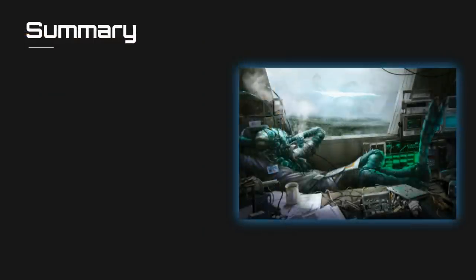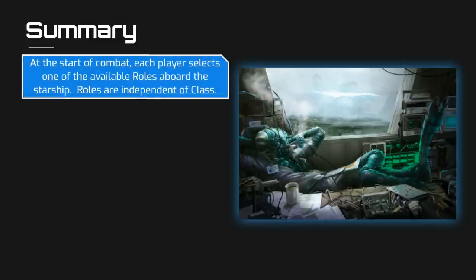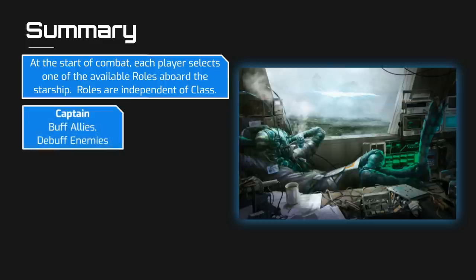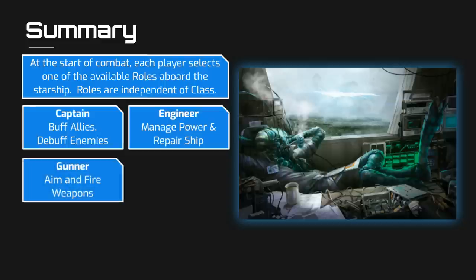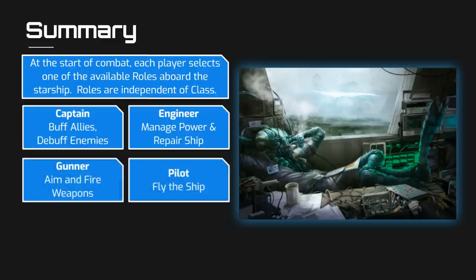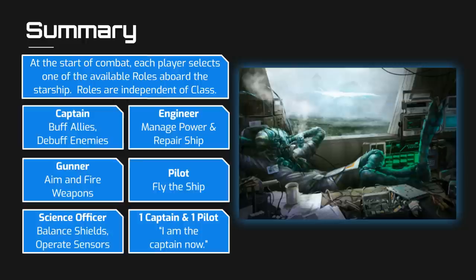In this video, we provided a brief overview of how starship combat unfolds. At the start of combat, each player must declare the role they will assume. Captains inspire crew and confuse or demoralize enemies. Engineers buff their ship by managing power and repairing damage. Gunners aim and fire the ship's weapons. Pilots fly the ship. And science officers balance the ship's shields and manage information, using sensors to detect and identify threats, assist navigation, scan planets, and so on.